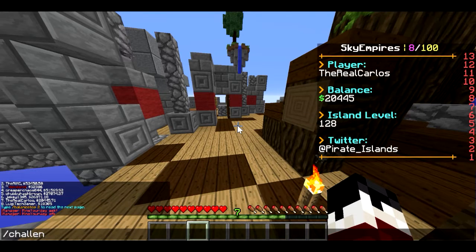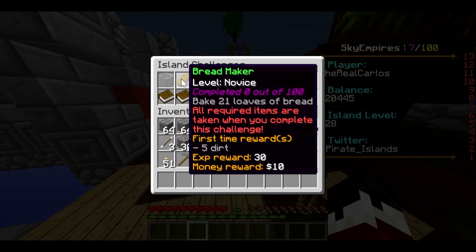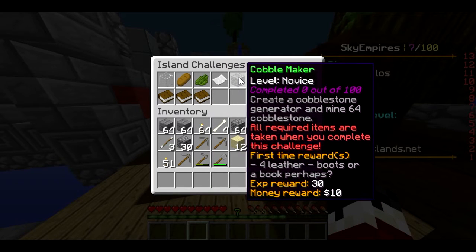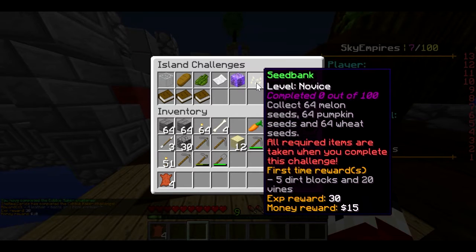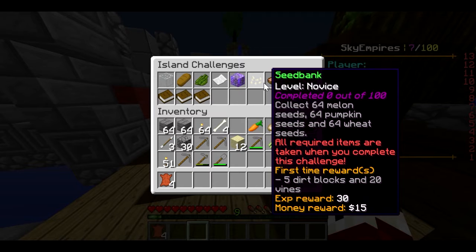Let's get some challenges done. We do slash challenges. The first one is make one block of glass — we can do that. Make 21 loaves of bread — we can do that quickly. Craft 32 cactus — that's not too hard. Mine 264 cobble — I think we can already do that. Four leather. And collect 64 melon seeds.